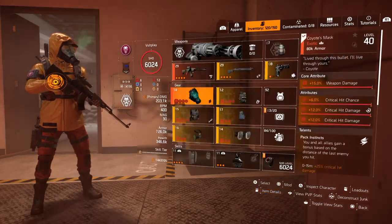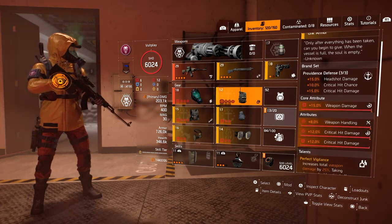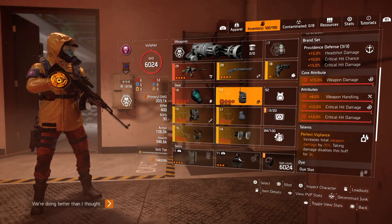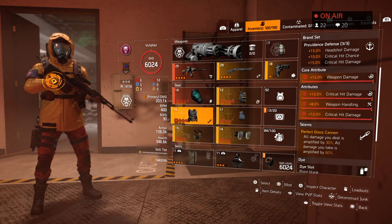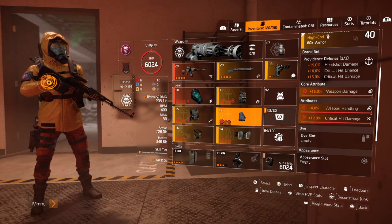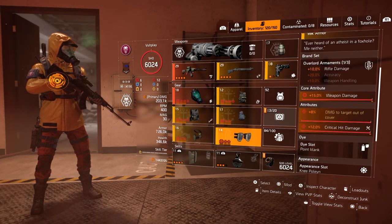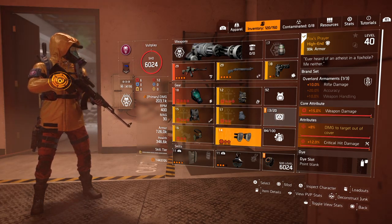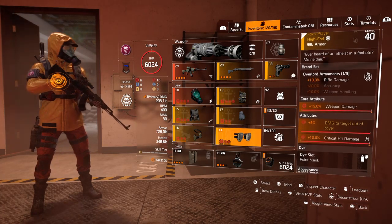The way the build looks: Coyote mask god rolled, three-piece Providence for crit chance and crit damage. This piece comes with Perfect Vigilance and one role of handling. Another role of handling on the chest piece with Perfect Glass Cannon. The last piece of Providence also with handling and crit. To bring it home, one piece of Shaska with crit chance and crit damage, and Fox's Prayer which is basically a no-brainer for increased damage for your rifle - Overlords activates and damage to targets out of cover.